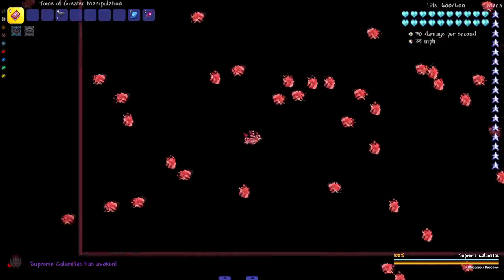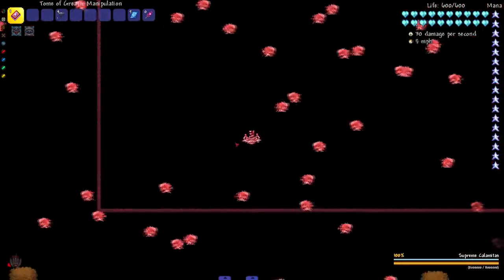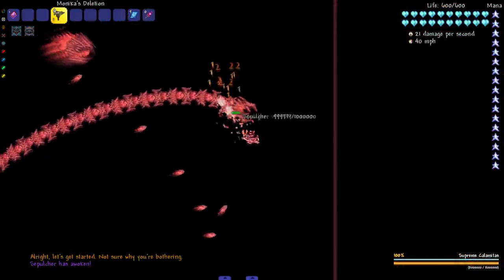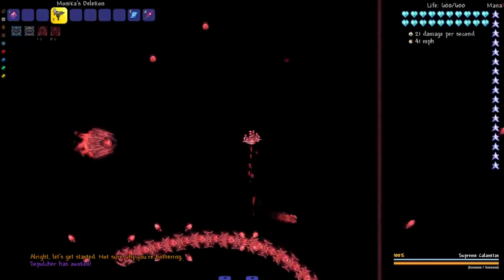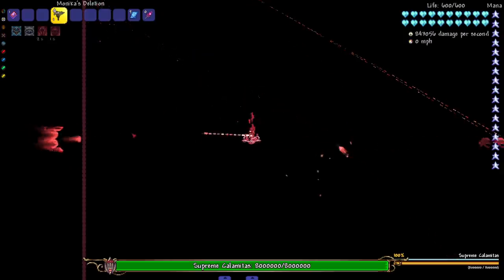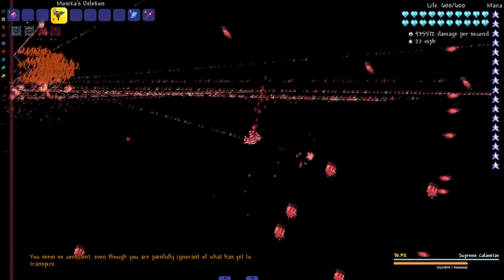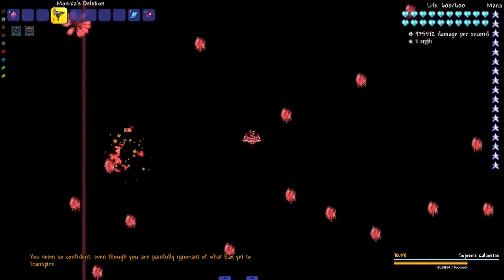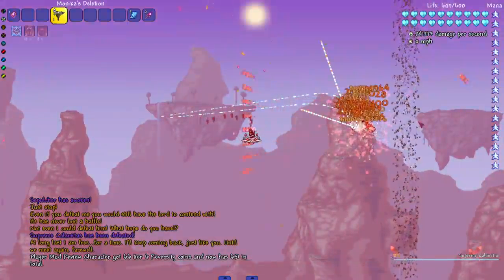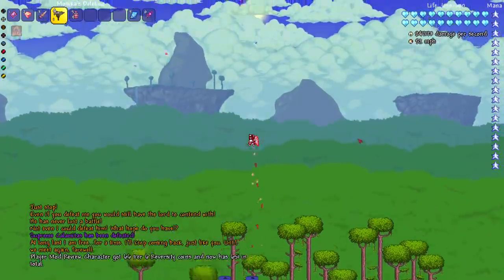Supreme Calamitas — look at the jukes! A little jiggle, go down, go up, go down, get hit still. Sepulcher didn't really take much damage, but let's take out all the balls of course. That's some good damage, though we do have to do the fight the long way. I'll skip to the end of the fight — and there you go, Supreme Calamitas is dead.